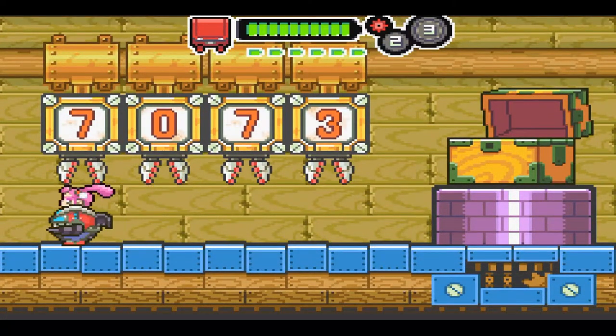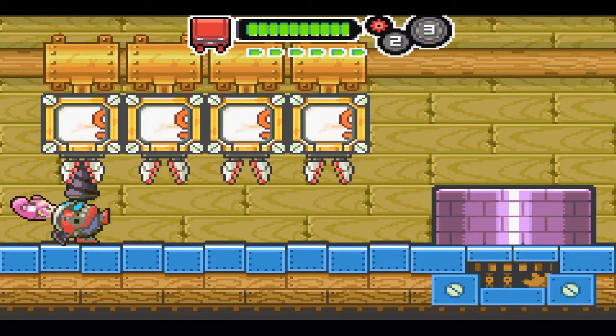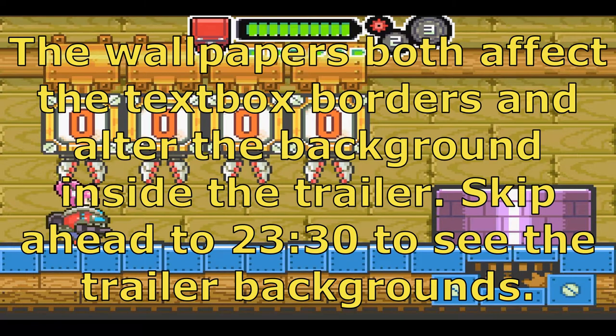Alright, I'm going to do a save state and we're going to try out some of these other cosmetics. These are going to be a bit all over the place. We have wallpapers and then we have costumes. The wallpapers are for the text box background, or maybe the background of the pause menu — I'm not really sure. Let's try some of them.